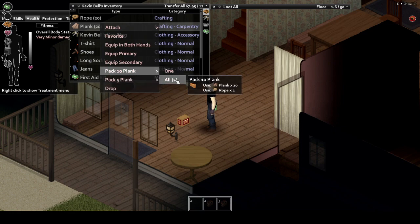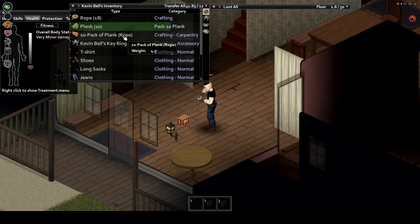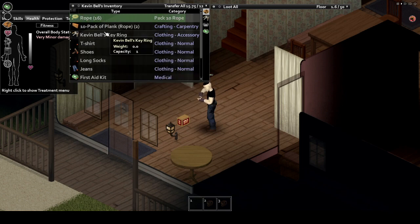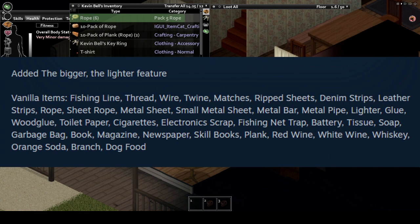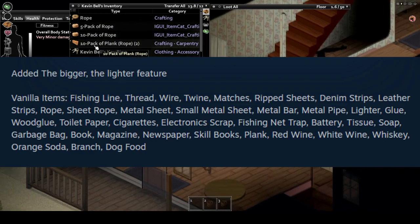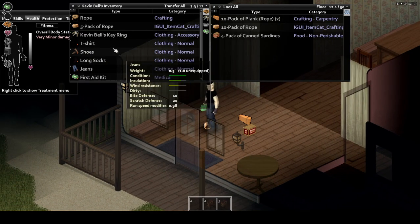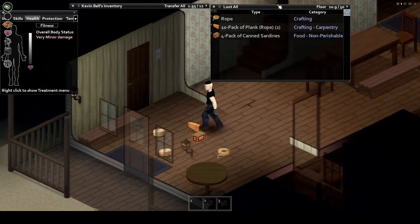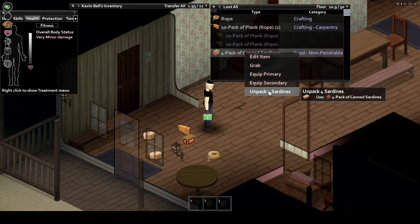You got too many spools of thread clogging up your inventory? Too much fishing line scattered around your garage? Tired of sorting through piles of planks one by one? This mod allows you to combine pretty much any of the drainable items in the game into larger piles. A list of what can be combined is shown on screen. Besides decluttering your inventory, another nice perk is the more you combine, the lighter it gets — up to a 50% reduction in weight — letting you carry more. Overall it's a simple but groovy addition that definitely improves things.